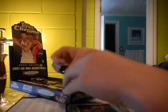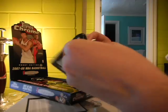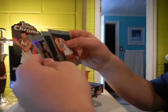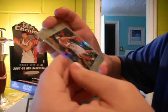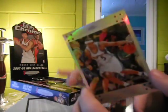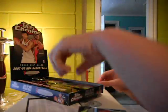Absolutely beautiful card, Topps Chrome. Shame they can't be made anymore. There's some Capono, Andre Karolinko, and a refractor — I can't even read the name, McGuire. That's numbered to 1499. And a Nick Young rookie card — nice rookie of Nick Young.